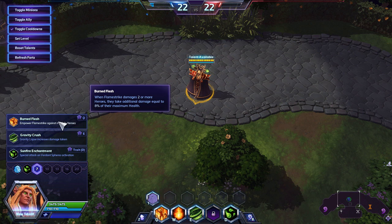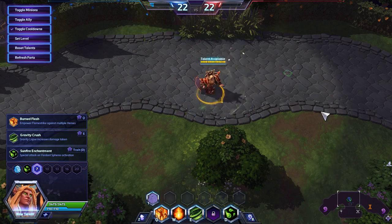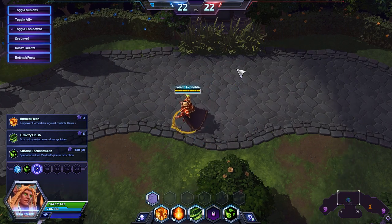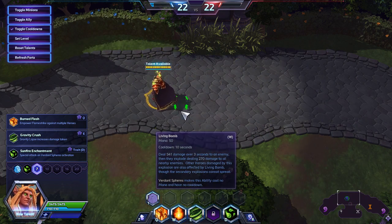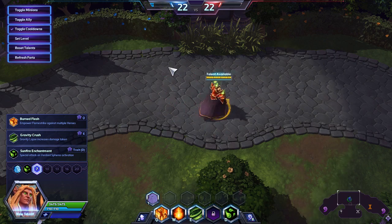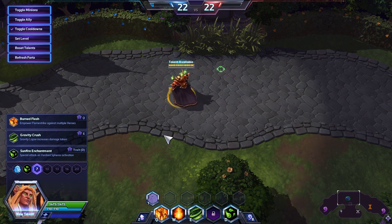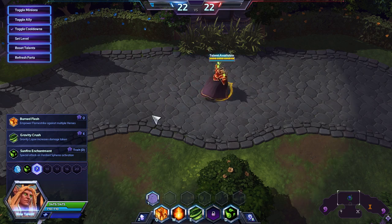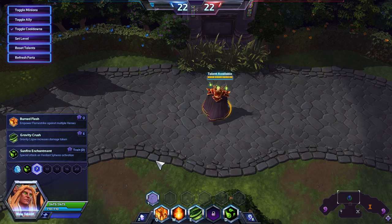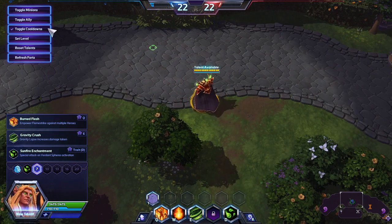For level 7: Burned Flesh is not reliable, because people are already spreading out because you're using Living Bomb and it automatically spreads to nearby heroes after 3 seconds. People are just not going to be clumping up — it just does not happen in 8 hours of play.